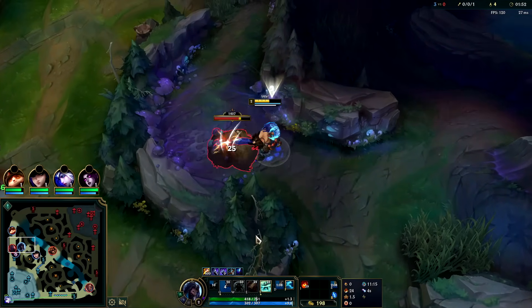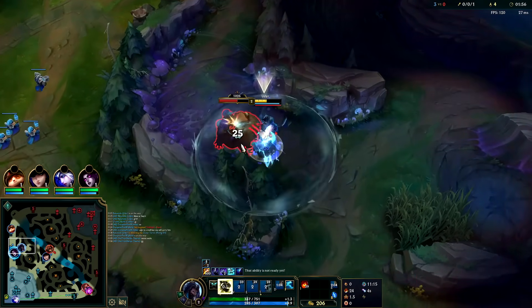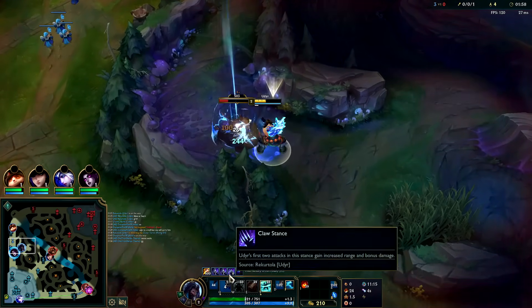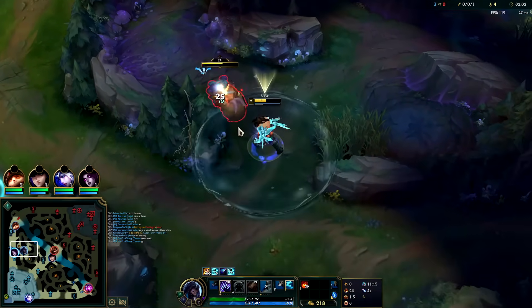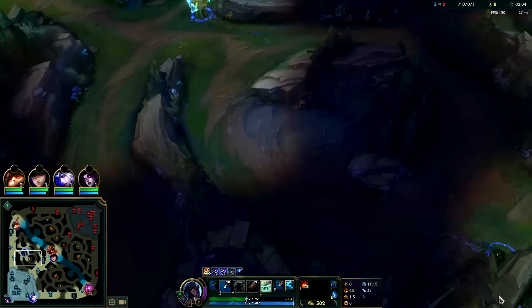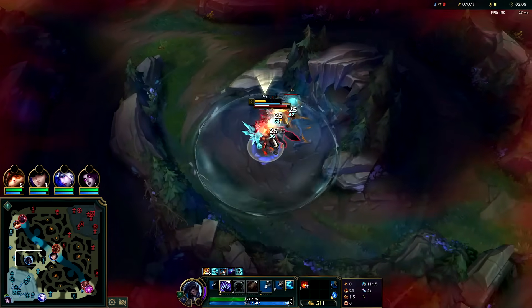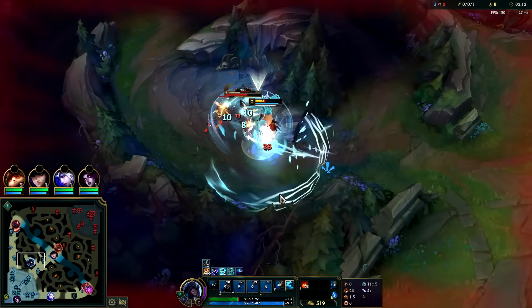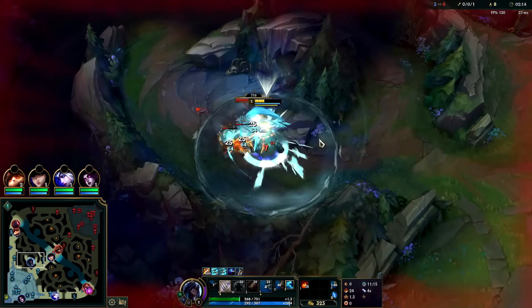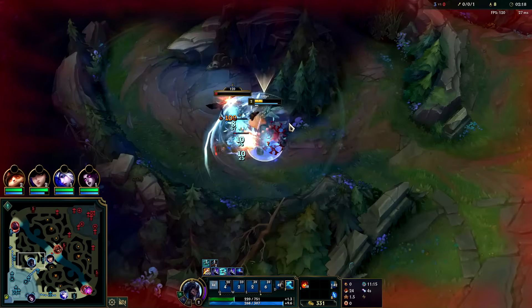Even though we're playing an 89% win rate AP Udyr build, we still want that point in Q. The attack speed on it is really useful for getting our passive back — after using an ability, our next two autos put the passive on a shorter cooldown. Also, Q and R are really our only damage abilities, so without a point in Q, your clears throughout the game would be really bad.